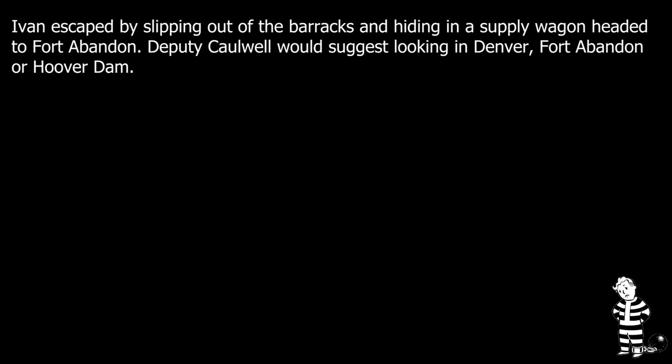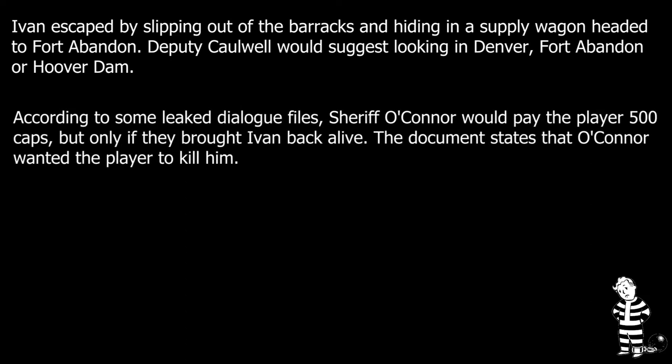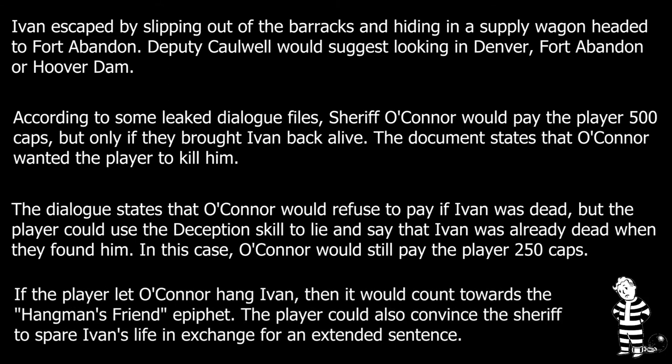Another related quest involved an escaped prisoner named Ivan. Ivan had been convicted of theft and sentenced to work off his crime in the desalination plant, but he had somehow found a way to escape. Sheriff O'Connor had a very low tolerance for this sort of thing and wanted to use Ivan to set an example for the other laborers. He would offer the player a modest reward if they would track Ivan down, kill him, and bring his body back to be hung up in the town's gallows. The player would be able to track Ivan down at Fort Abandon, where Ivan would plead that while he was guilty, he was also sick and worried he had essentially been given a death sentence for a comparatively minor crime. The player would need to decide: let him go and lie to the sheriff, kill him and collect the reward, or bring him back alive — which would just result in Sheriff O'Connor ordering his deputies to publicly hang him anyway.